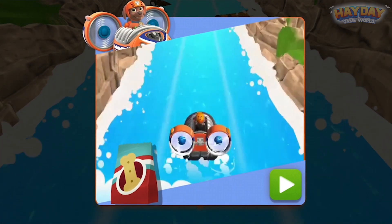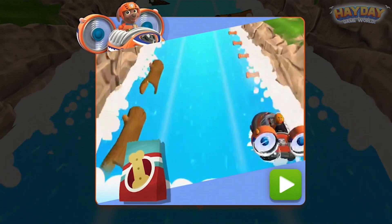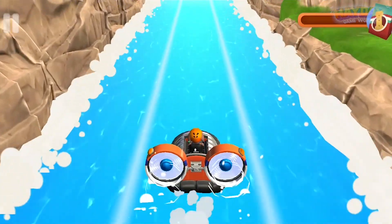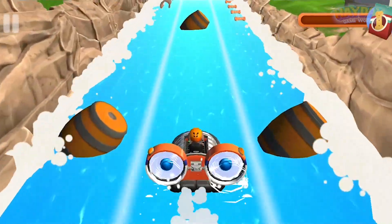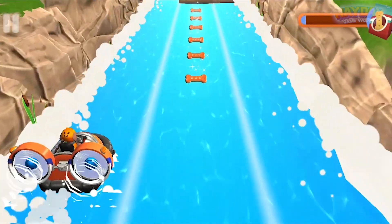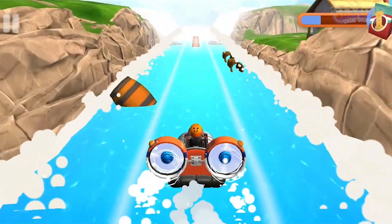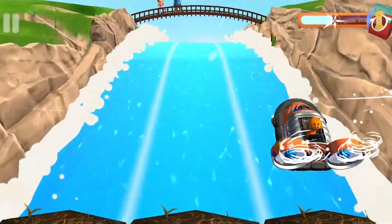Zuma in, treats ahoy. When you see pup treat bags up ahead, swipe your finger to steer left and right and pick them up. Make sure to avoid dangers like rocks and logs. All right, Zuma. We need to scoop up those bags of pup treats before they reach the bay. Try to avoid those obstacles. Steer left and right with your finger to collect the bags of treats. It's a beaver dam. Use the ramp to jump over it.